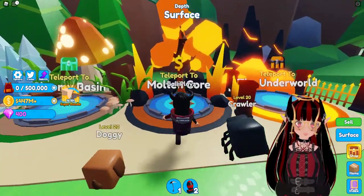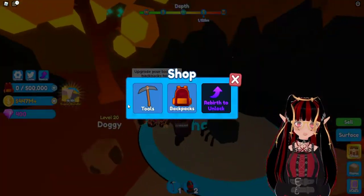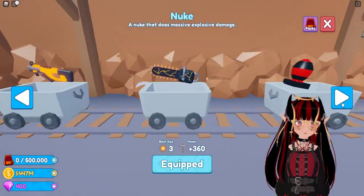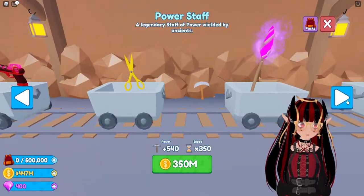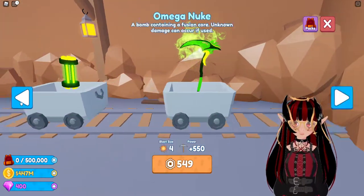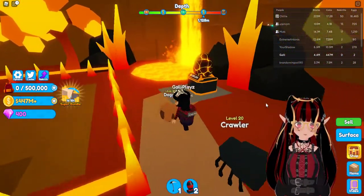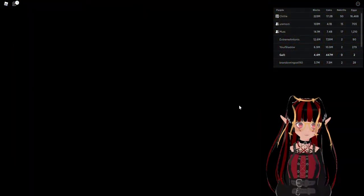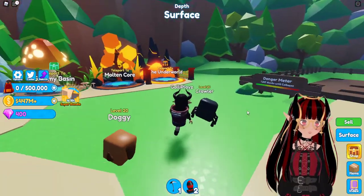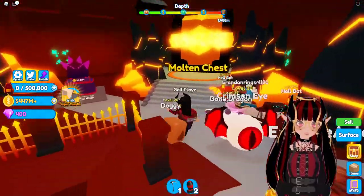Then we go to Molten Core. Over here there is a shop with more items even. Like my little nuke. More items are here to get, including the power staff. Another egg, the sell spot again, and the surface. And then when you go to the Underworld, there is one big chest, one egg, the sell spot and to the surface.